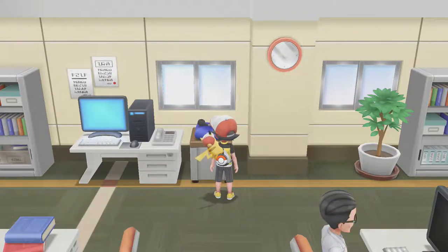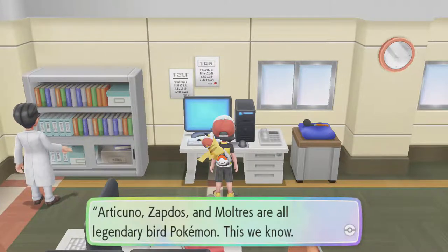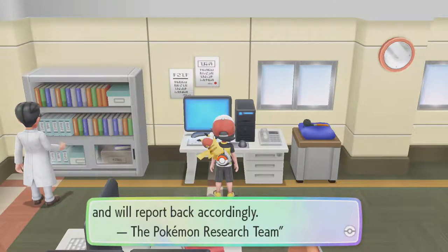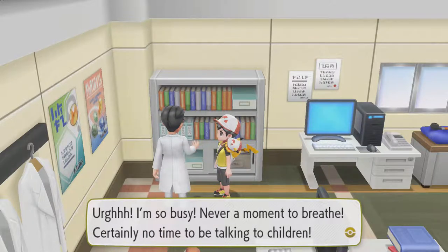Taunt is actually very good if you're facing Pokemon that only do status moves — Poison Powder, Confusion, and all that. Then they have to use damaging moves. And if they don't have damaging moves, I think they use Struggle.